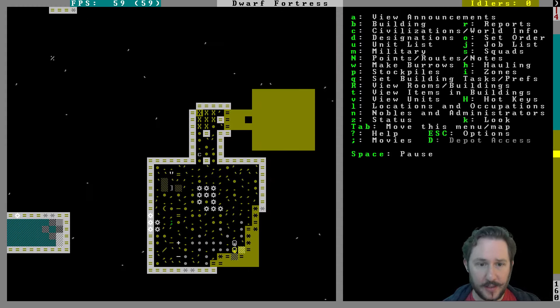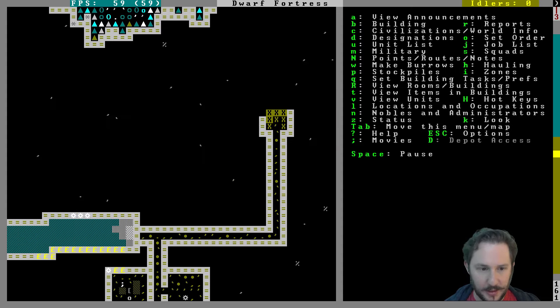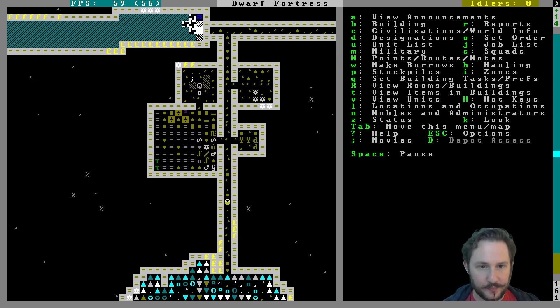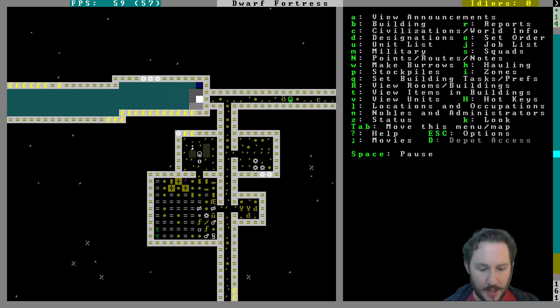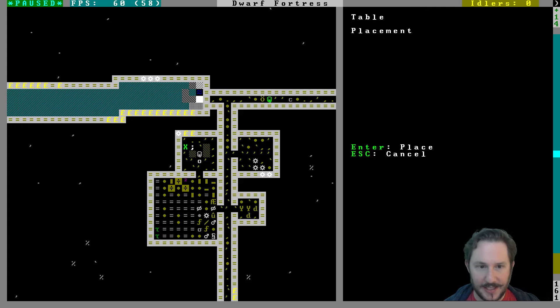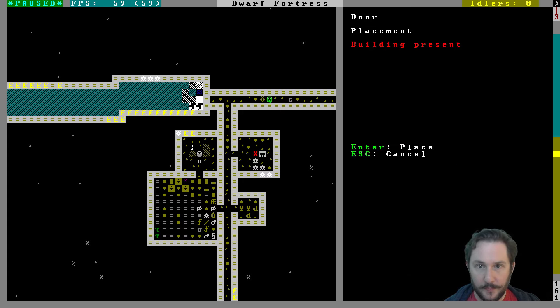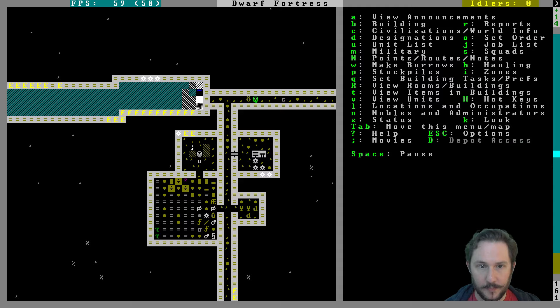Most of the mining over here is done. It would be nice to get that dormitory done as well, but at least there are two miners now — we did solve that issue. We've made the table, we'll put it here, and probably the throne as well, and a door. We can get an office for Mr. Unlikely.